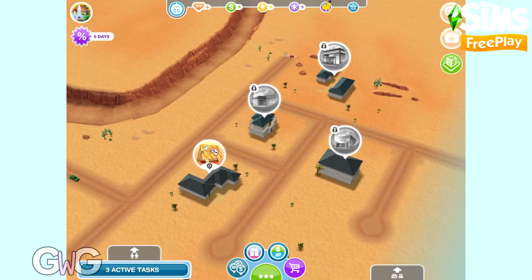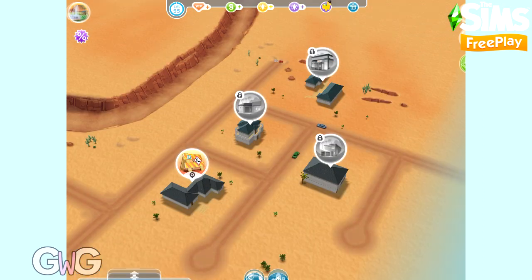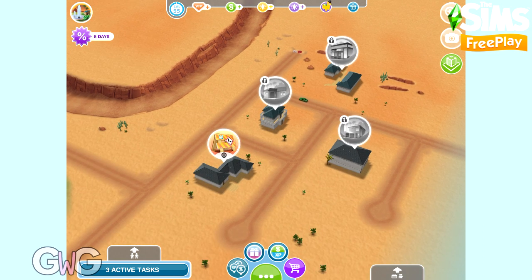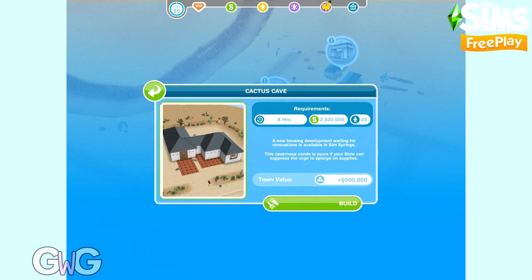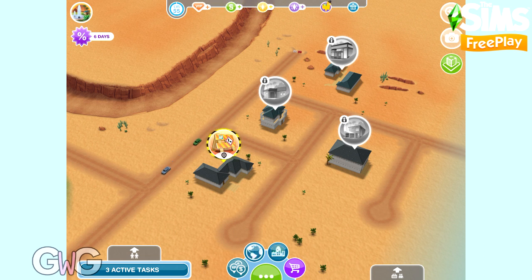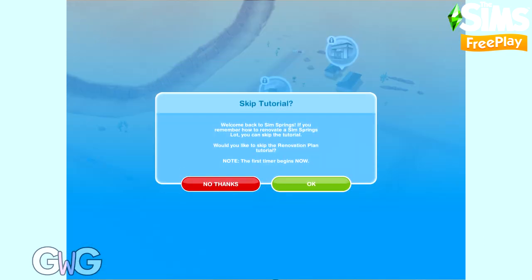We'll be able to start on the first house, which is Cactus Cave. You can see that one is the only one available so far — you have to complete each house to move on to the next. Once the fourth house is complete, Palm Promenade is done and we can start on the neighbourhood tasks. At the maximum level, building Cactus Cave requires 2,520,000 simoleons and takes eight hours, and you'll need 23 sims. We're going to skip the tutorial and start straight on with day one. Check out my Sim Springs recap video for the Palm Promenade update and my Sandy Suburbs walkthrough if you need more info.